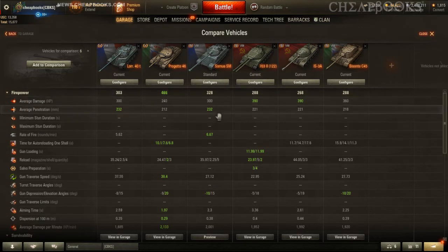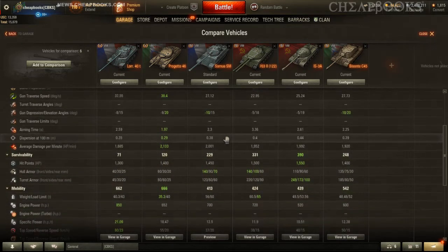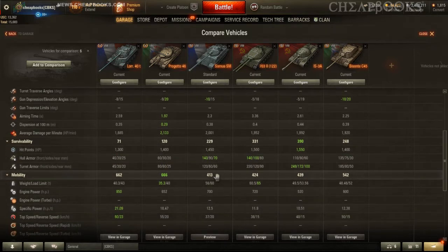The Somua's penetration is actually the highest. Gold rounds are not that much better, but the regular rounds are actually pretty good. In terms of armor, it's a little bit average — actually the lowest of the group, with the strongest being the IS-3A and the 7032, then the Byzante, and then the Somua.